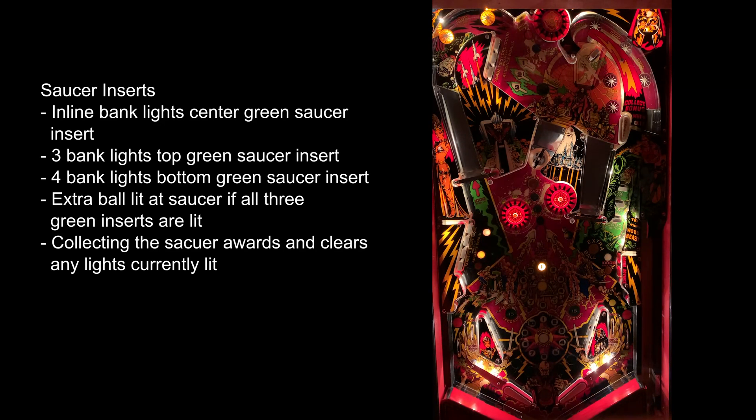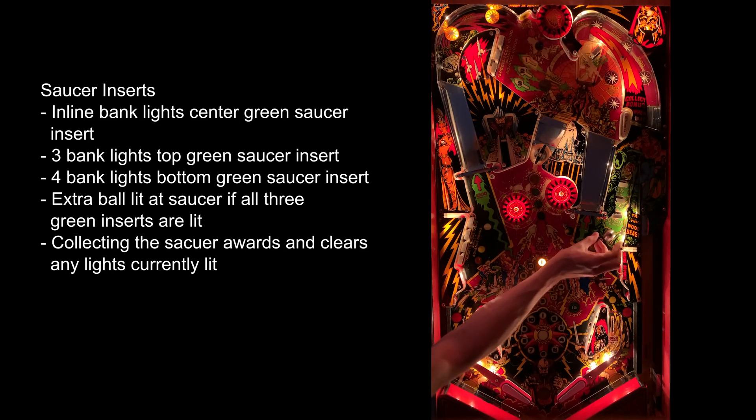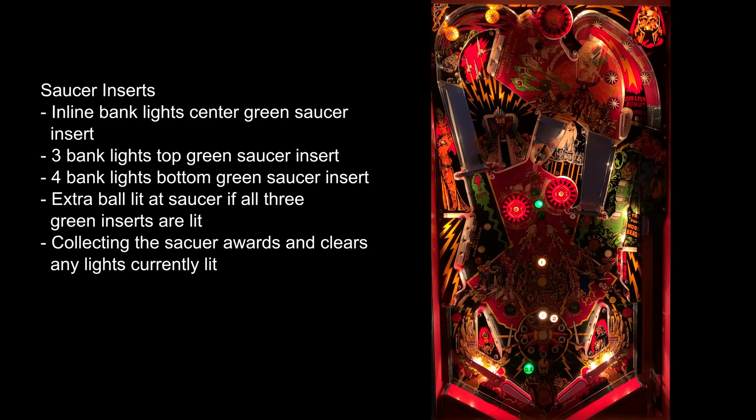Another update is how the inserts in front of the saucer are handled. The green inserts each relate to one of the banks of drop targets and light when each one is completed — the bottom insert relates to the four bank, the middle to the inline bank, and the top to the three bank. If all three green inserts are lit, the extra ball at the saucer will also be lit. Note that each player can only collect one of each extra ball per game, and you must collect the wood beast extra ball before you can light the extra ball at the saucer. Any and all awards will be collected and cleared each time you land in the saucer.